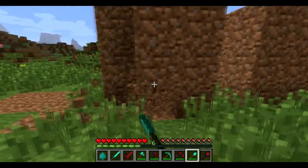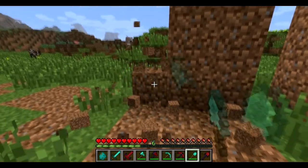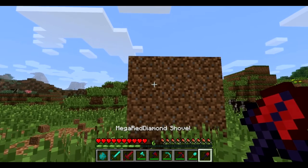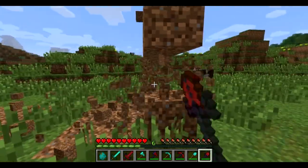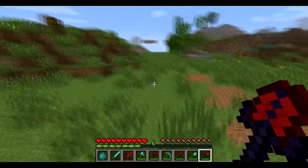So now we're going to do the diamond shovel. It's pretty fast — it's pretty much a one hit, almost — and it digs out all the dirt right away. Now, we're going to do the mega red diamond shovel. And this is just insane. That is definitely the most efficient one I've noticed out of all of them. That's pretty crazy.